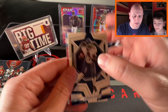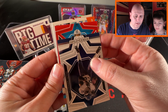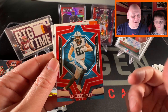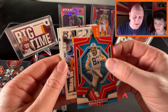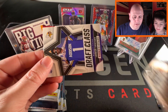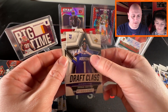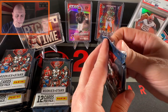Here's our red parallel — I thought it looked like a Bryce Young, saw the Carolina colors, but it's Hayden Hurst. Not exactly who you want. Then we've got Man in Motion Jonathan Taylor, a Draft Class insert we'll put a sleeve on, and a Rasheed Rice rookie. First pack is down, on to pack two.